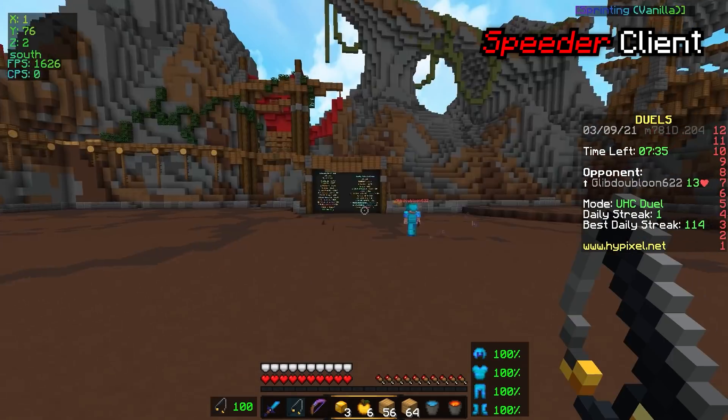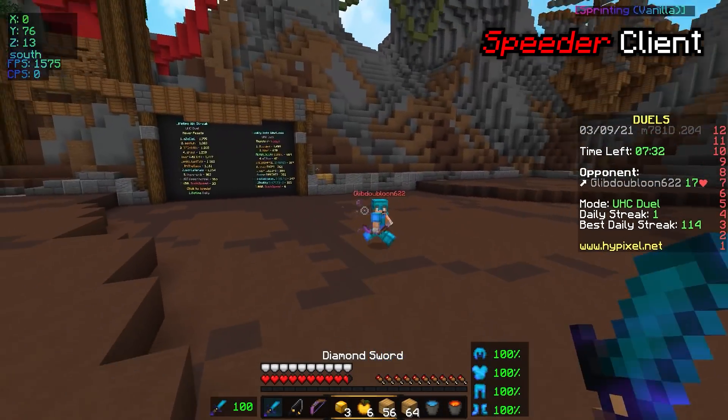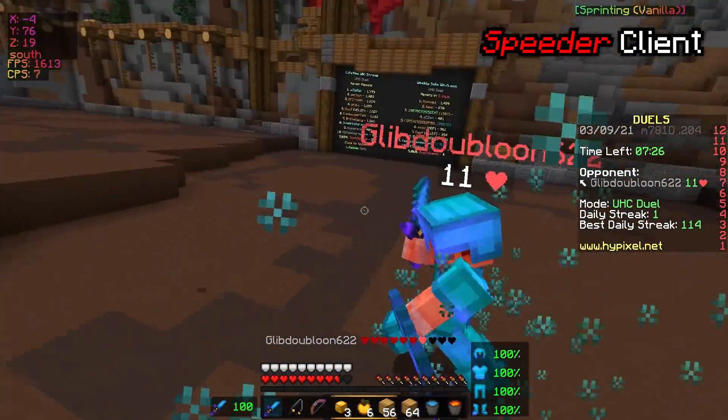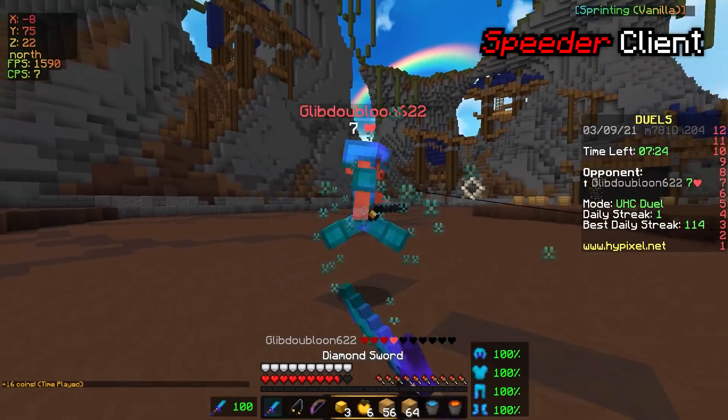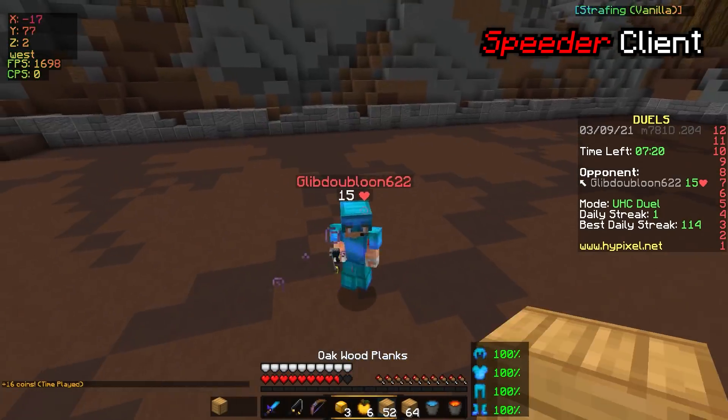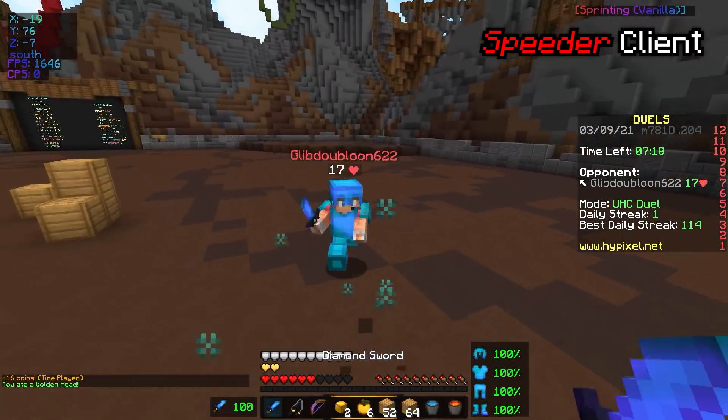This guy doesn't know what he's doing whatsoever. So I'm just going to go ahead and kill this guy. He actually got us down half a heart, which may be the only bit of damage. We're just going to kill this guy real quick — this is just a little test to see what the Speeder Client really offers.